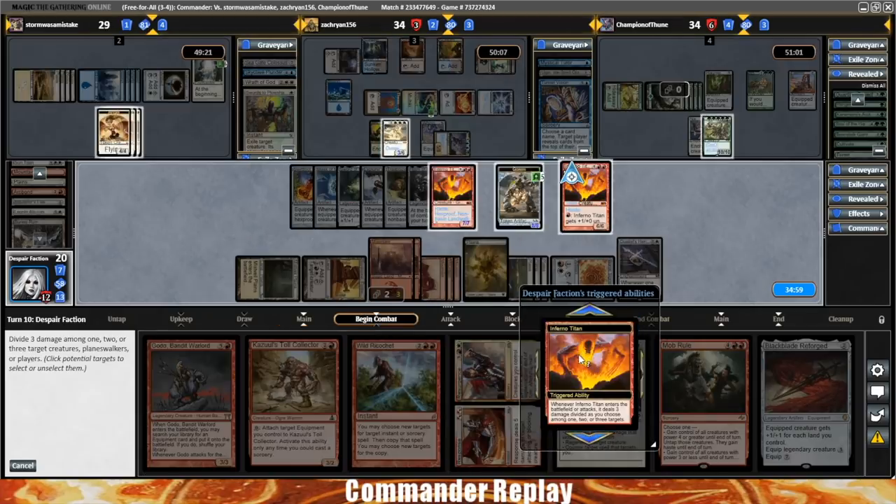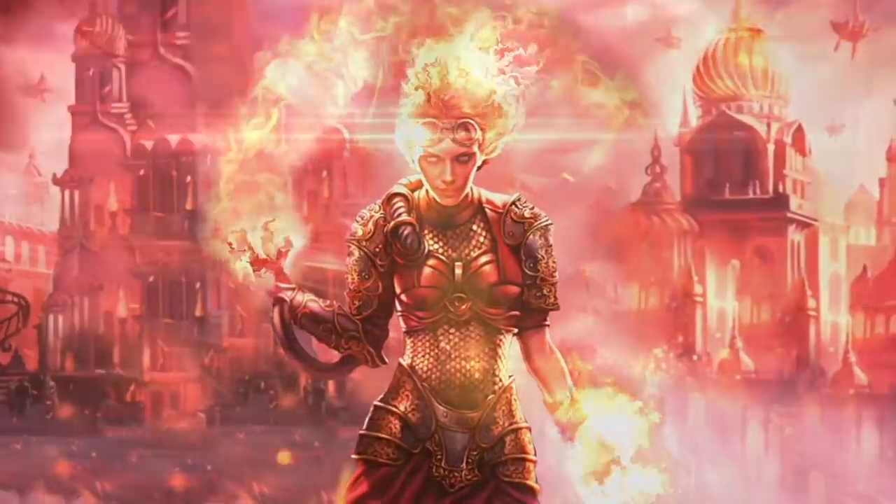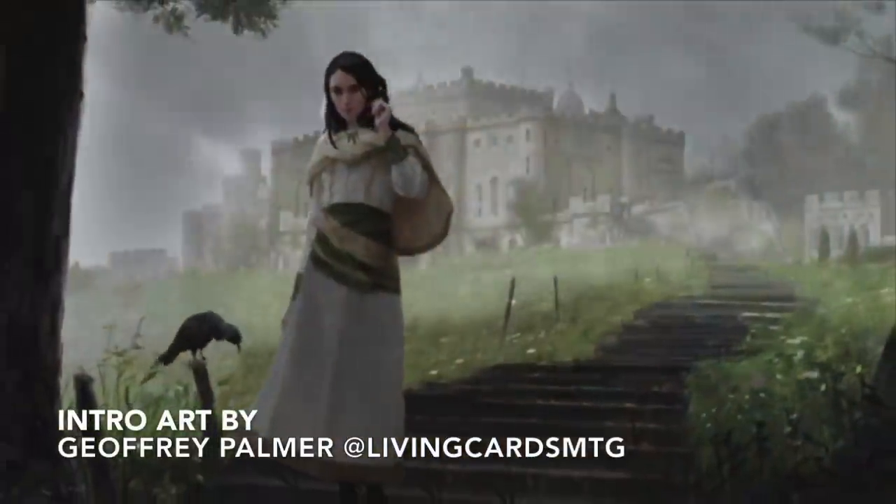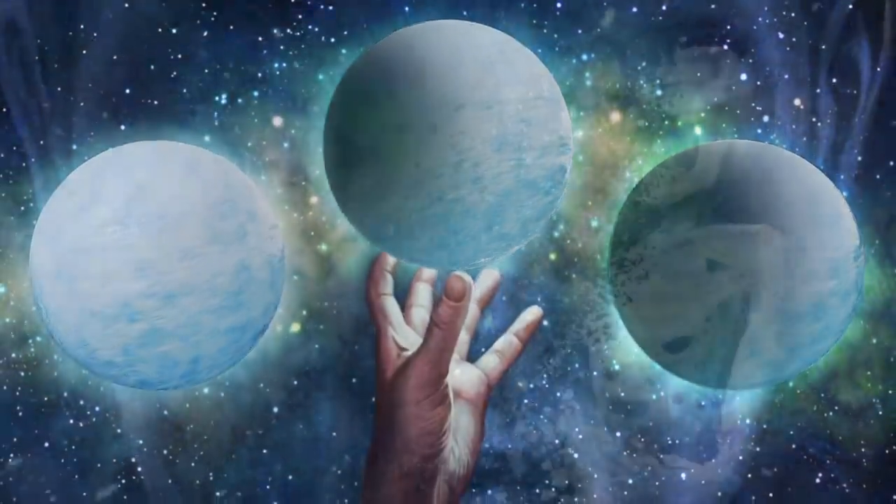Equip a helm with a host, get an Inferno Titan. Today on Commander Replay, we check out this $100 budget Akiri Fearless Voyager Voltron deck. Next on Commander Replay.